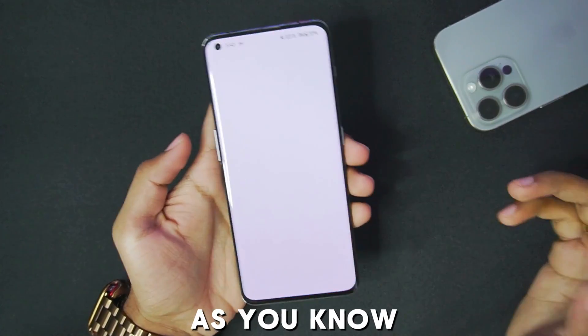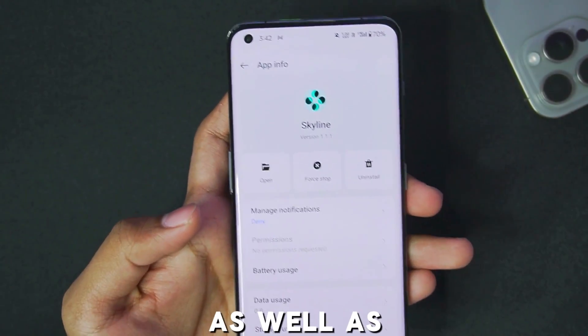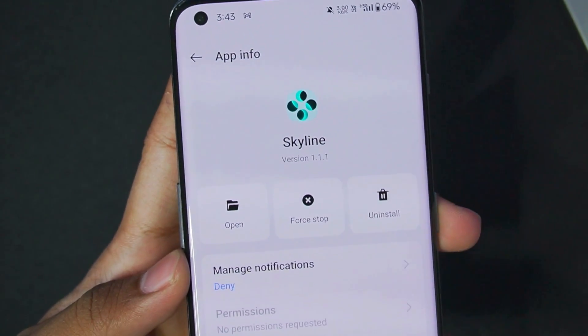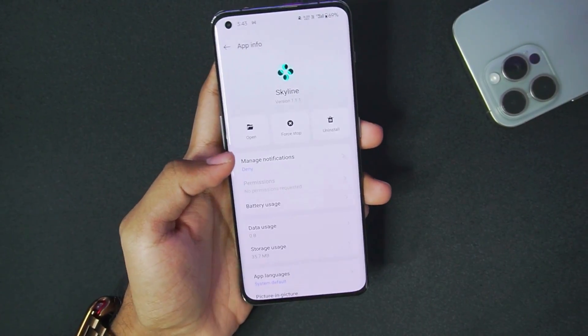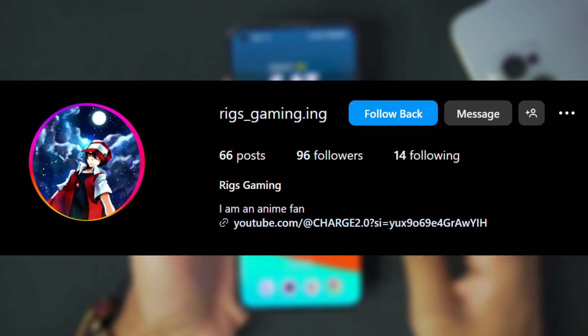This is a forked version of the Skyline emulator called Skyline Enhanced Infinity, with additional settings, a customized theme, and improved performance in a few games. This is version 1.1.1, the latest update released by the main developer of this emulator — you can go follow him on Instagram.